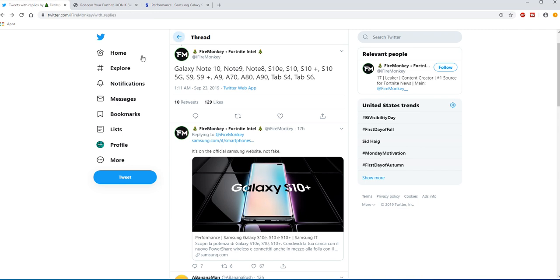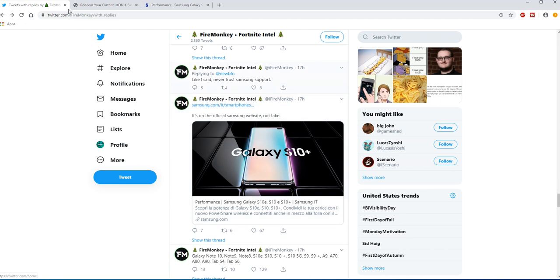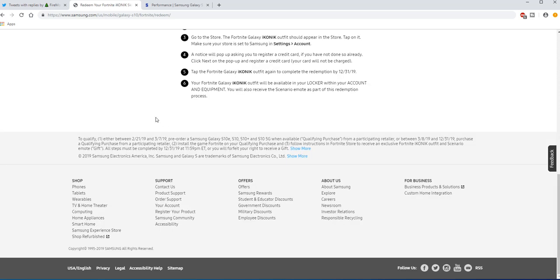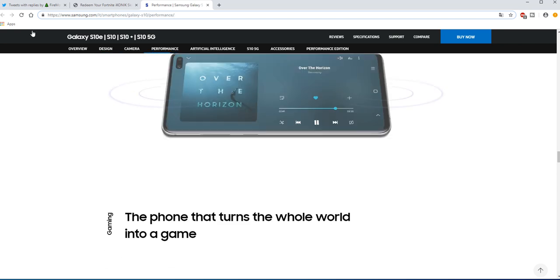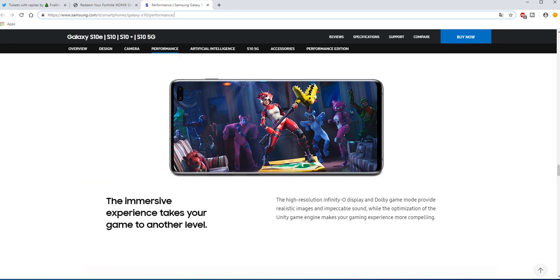So where did we get all this from? Samsung actually confirmed it. If you go onto the US Samsung page and look up the Fortnite redeem page, it just gives you the steps on how you can redeem the skin and the dance, but it doesn't say anything specific. However, if you go onto the Italian Samsung page — this is the link right here, I will try and leave it in the description — this is the official Samsung account.